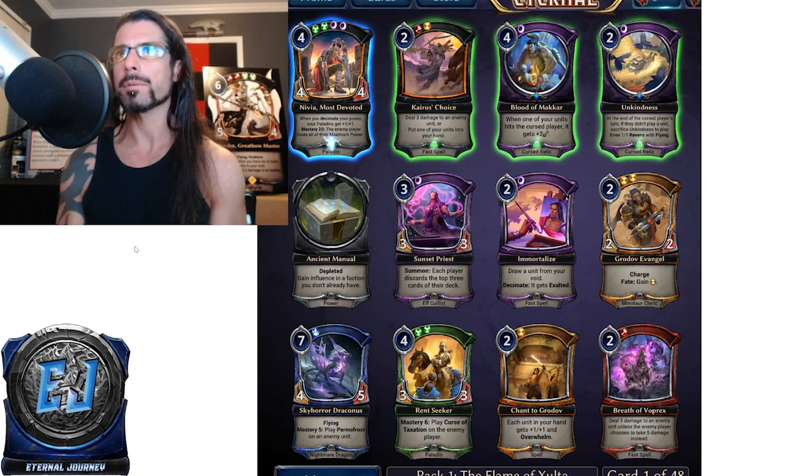Blood of Makar is a high pick for me — it's a cursed relic at uncommon for four and a Shadow. When one of your units hits the cursed player, it gets plus two attack. It's a do-nothing curse relic on its own, but it can increase the value of all your units, especially evasive units like flyers, which combos really well with the next card, Unkindness.